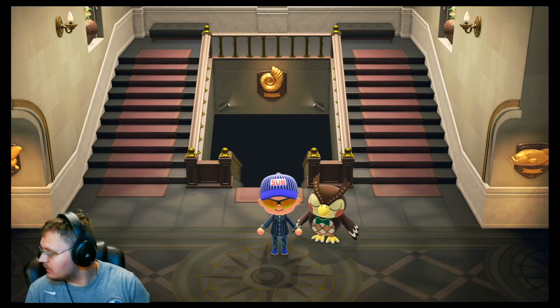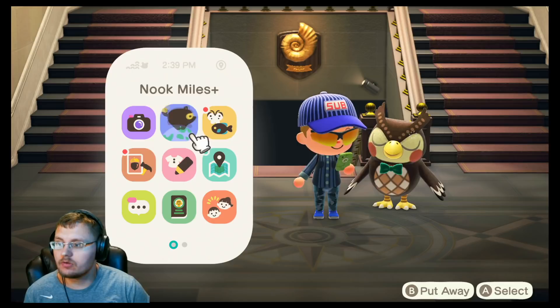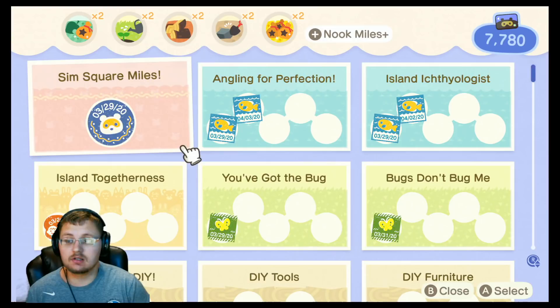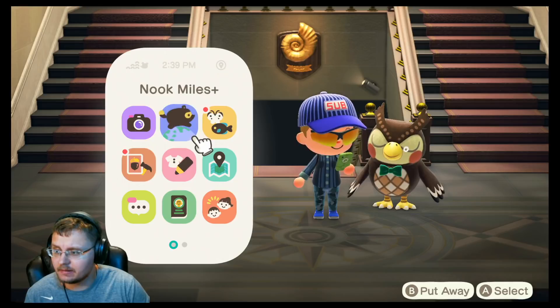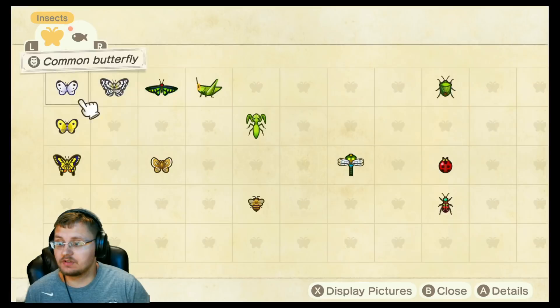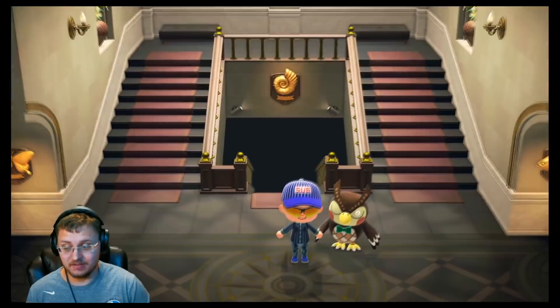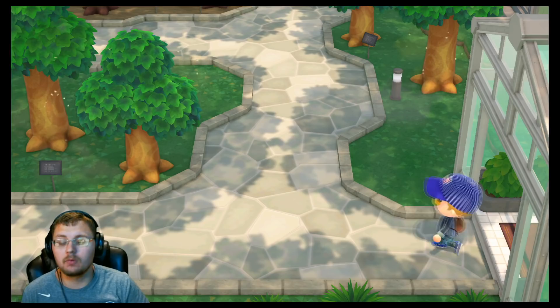Something else I like about this game is this little phone — this is your system screen. You're able to use this for multiple things. You have this Nook Miles thing, which is like another form of currency. These little missions you get in here are super addicting and you spend a lot of time working on them. And there's this Critipedia — look at all the different things in this game that you can catch for fishing, and all the different insects you can get as well. I haven't even scratched the surface and I've been playing this game for like five days. So there is a lot to do.